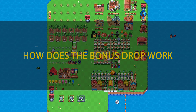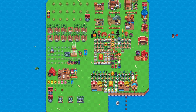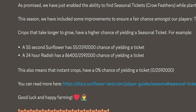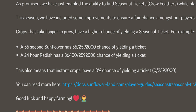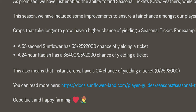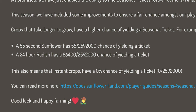How does the bonus drop work? To crack this, we have to understand how the drop rate of bonus seasonal tickets is calculated. If you look at the announcement from when the bonus drop was introduced, Adam explained that crops that take longer to grow will also have a higher chance of yielding a seasonal ticket. For example, a 55-second sunflower has a 55/2,592,000 chance, while a 24-hour radish has an 86,400/2,592,000 chance — and 86,400 is how many seconds are in 24 hours.